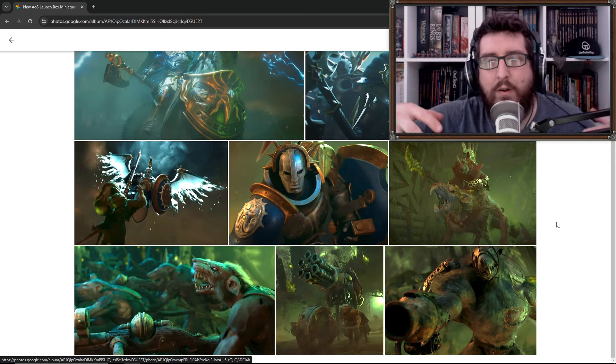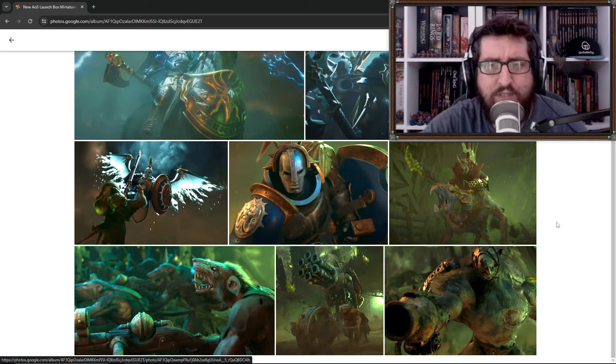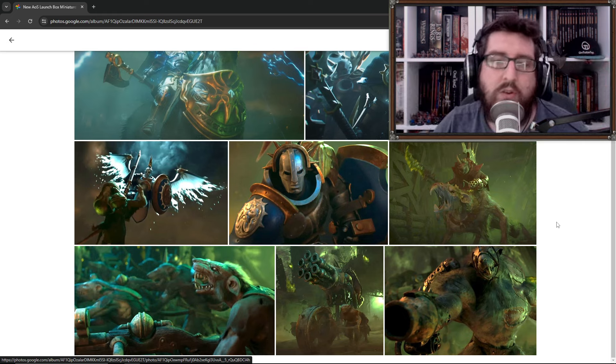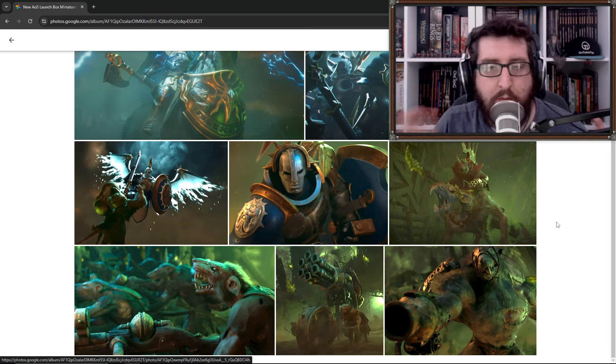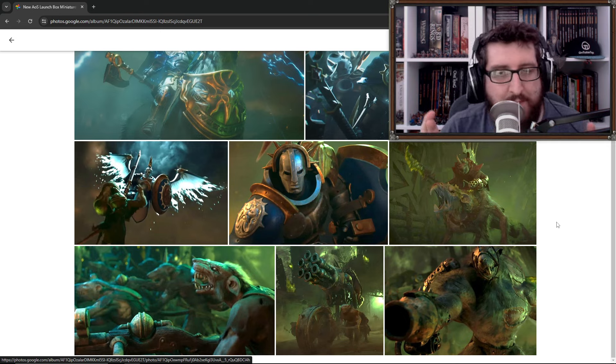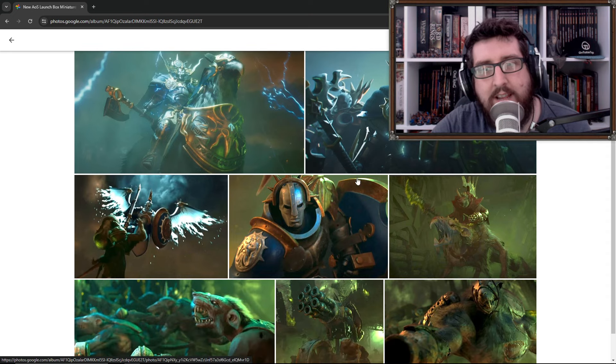There'll probably be a unit of one Rat Ogre that can be bulked up through more stuff you get for the Skaven later down the line. Maybe they'll have them blown up to the size of Storm Fiends so they feel a little bit more epic and in line with those - meaning you maybe only get one or three in the unit depending on how much you reinforce it. And then obviously Clan Rats - ten Clan Rats with the Reinforce Rule, probably, although crossing my fingers for 20. That is my predictions for the launch box miniatures for Warhammer Age of Sigmar 4th edition.